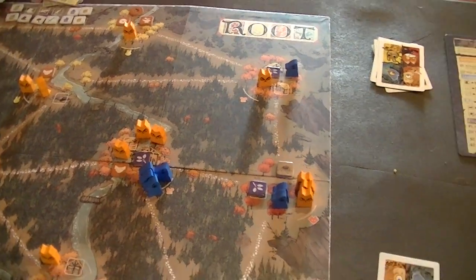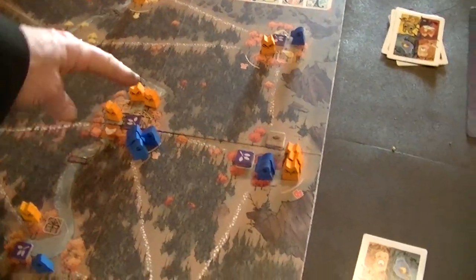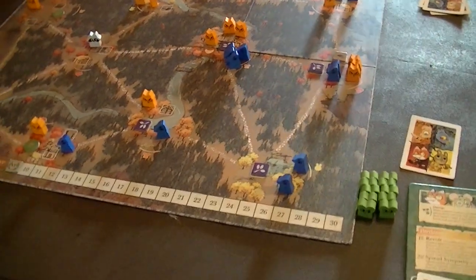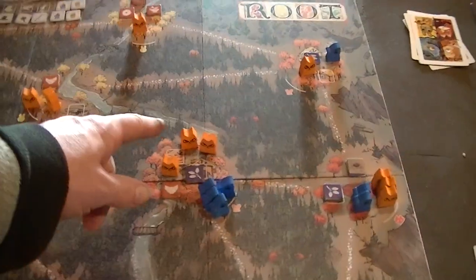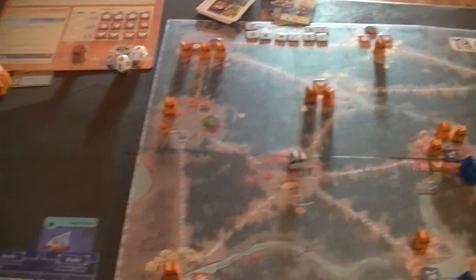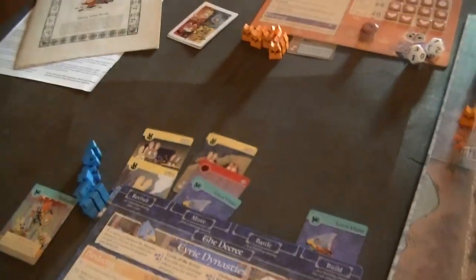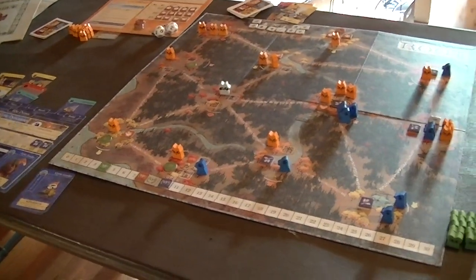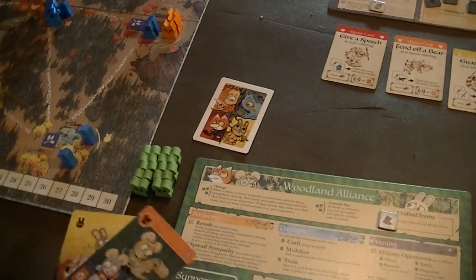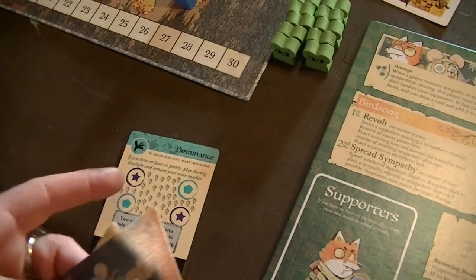I'll move an extra piece into the clearing to establish control, then build a roost there. I don't like being that weak but whatever. I don't have another bunny card though - that's a problem. I'm confused now and don't know how to recover. The nice thing is the cat doesn't control this area and their pieces can't move here, unless they expand. I score a victory point and I've reached 10 points total.